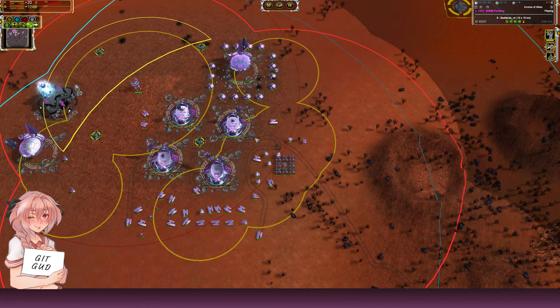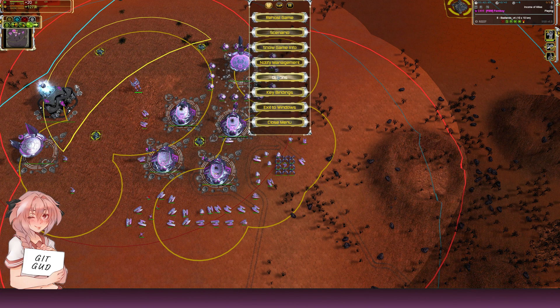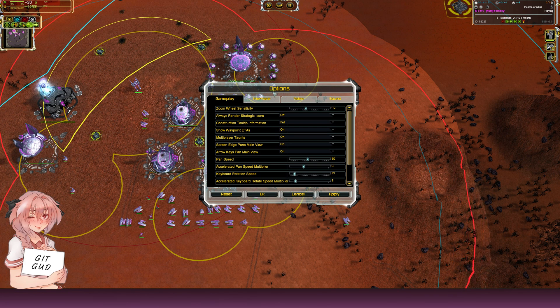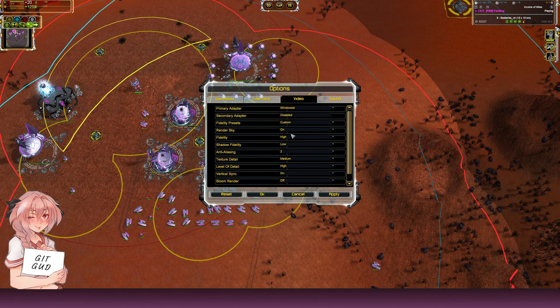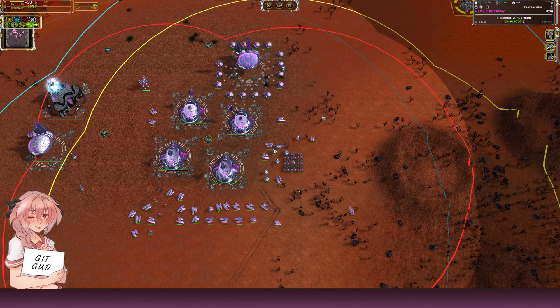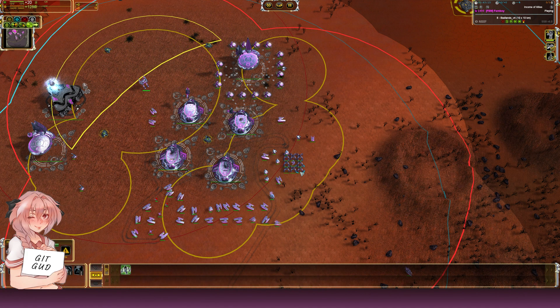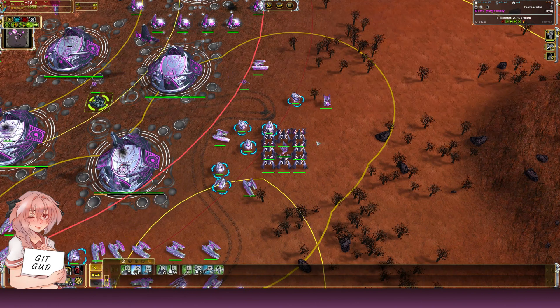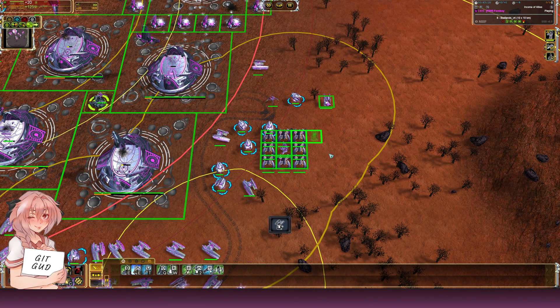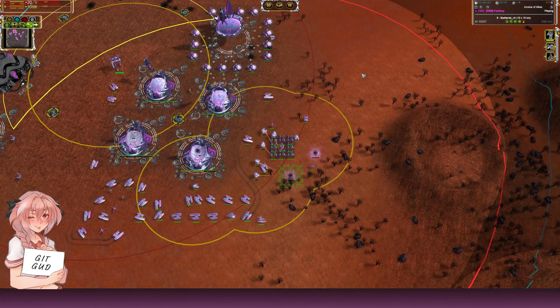Shift+B is great because if you've box-selected a mixed group of units and you just want the engineers, pressing Shift+B filters down to only the engineers. Then you can immediately queue up a PD or whatever structure you need — without having to manually pick through your selection.